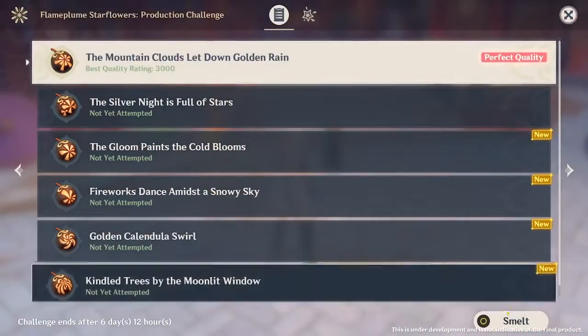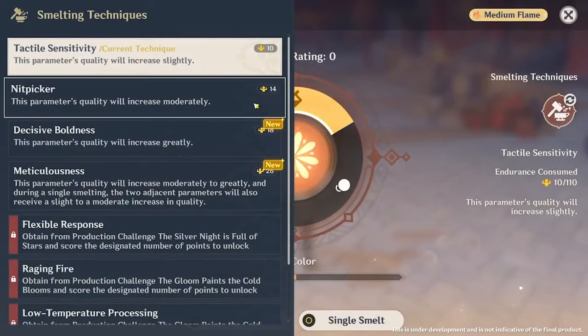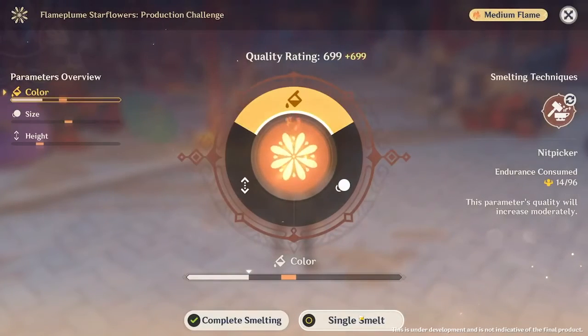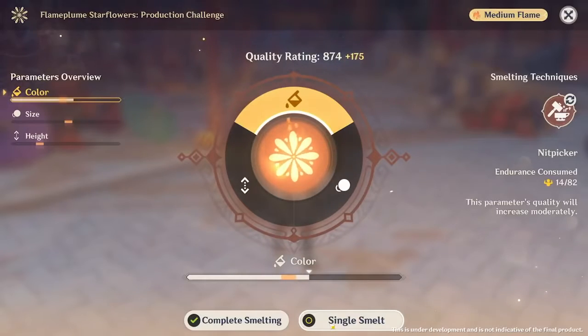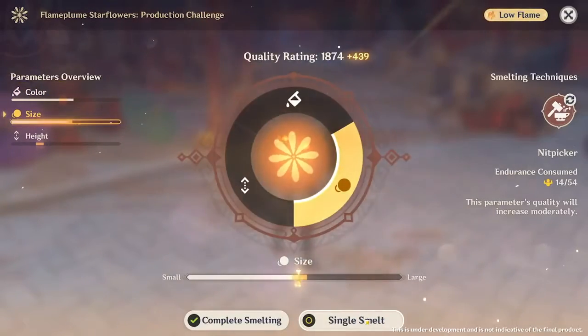For the first of the new events, it seems like we'll be able to create our own fireworks after we receive a gadget called the Launch Tube. By incorporating different techniques, we can improve the quality of our fireworks like the color, size, and the height.